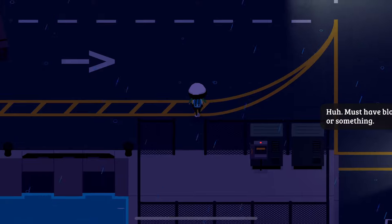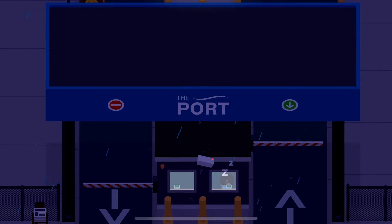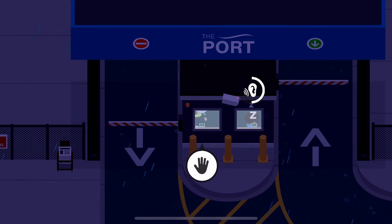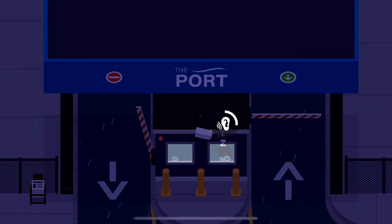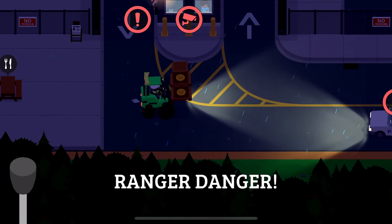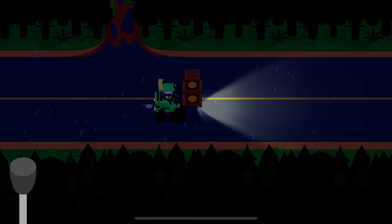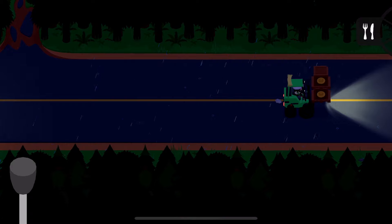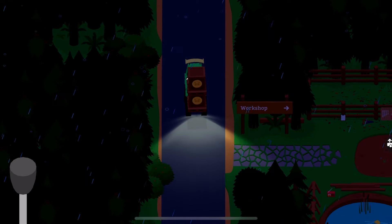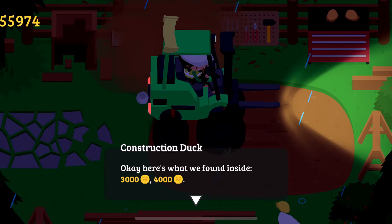With the guard distracted at the electrical box, drive to the front gate — but don't drive all the way up, park a little bit behind. Sneak inside to the gate control access area, sneak over to the one on the left side, hit the button, and sneak back out. This opens the gate so you can drive through. Once the gate is open and you're back at your forklift, drive through and peg it as fast as you can — book it for home and do not stop. You may have a little trouble with someone trying to stop you as you leave, but if you get past them you'll be fine. Head home, go to the ducks, and they will crack it open for you — you'll get a few thousand coins for your effort.